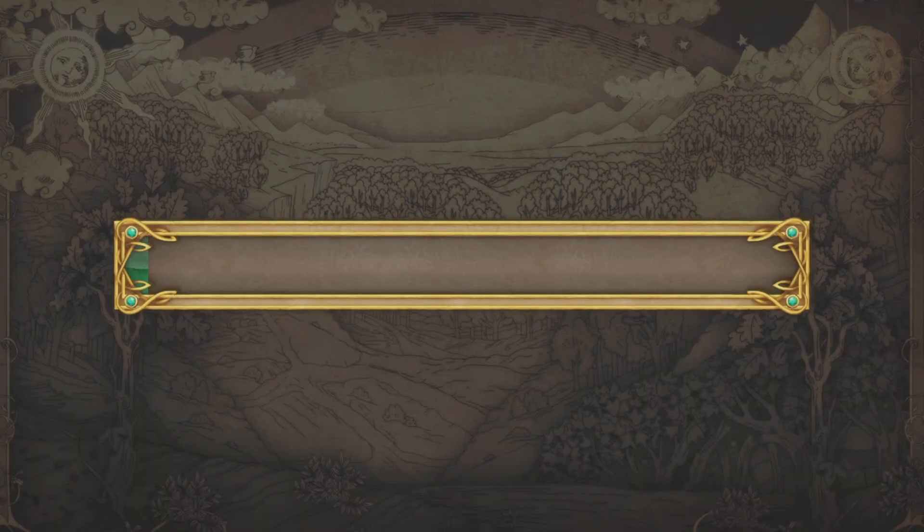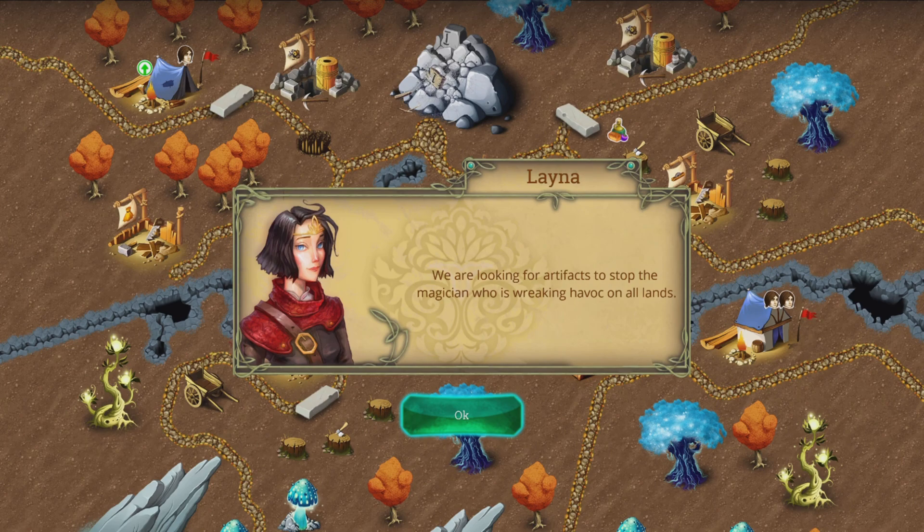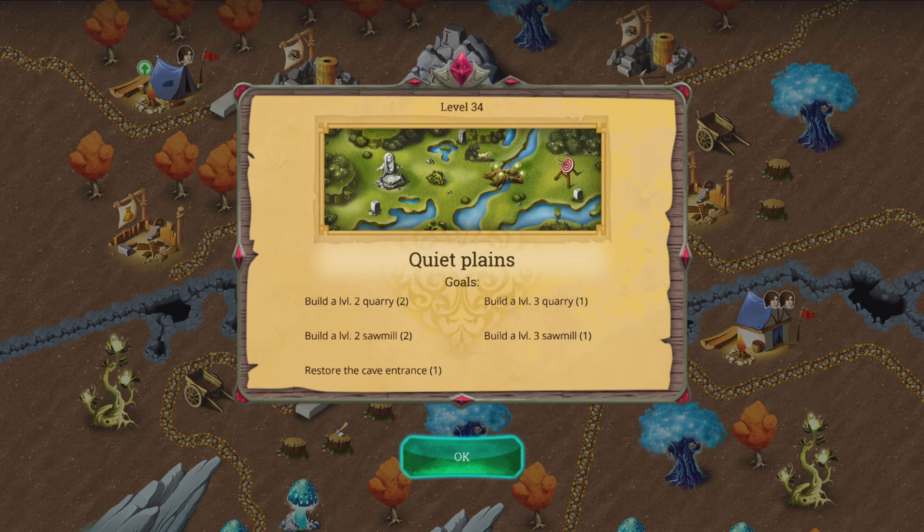What the heck kind of king is this? He's got a nice mustache. Hello, I am King Timbal — and who are you? Looking for the artifacts to stop the magician who is wrecking havoc on all lands. We need one more artifact left. His name is Guados. And should I take your word for it? Or maybe you are on the same side as him. This last king doesn't really trust us — he probably thinks we're with the evil wizard.